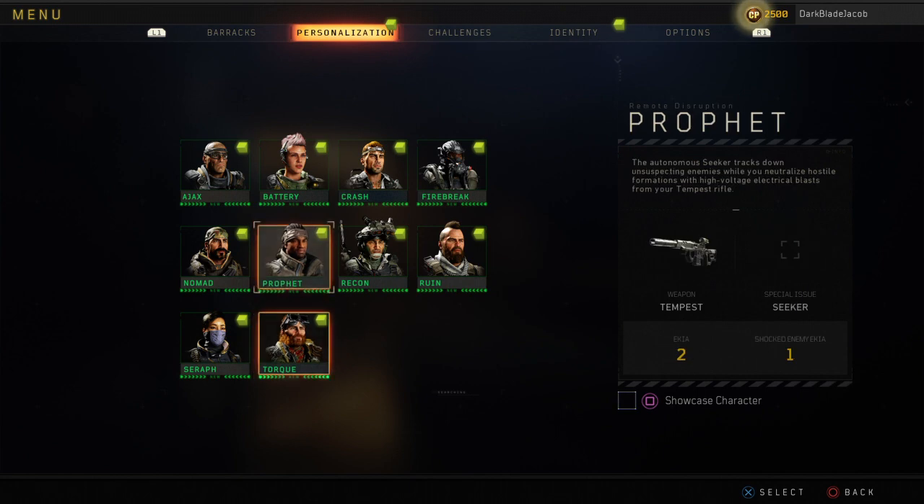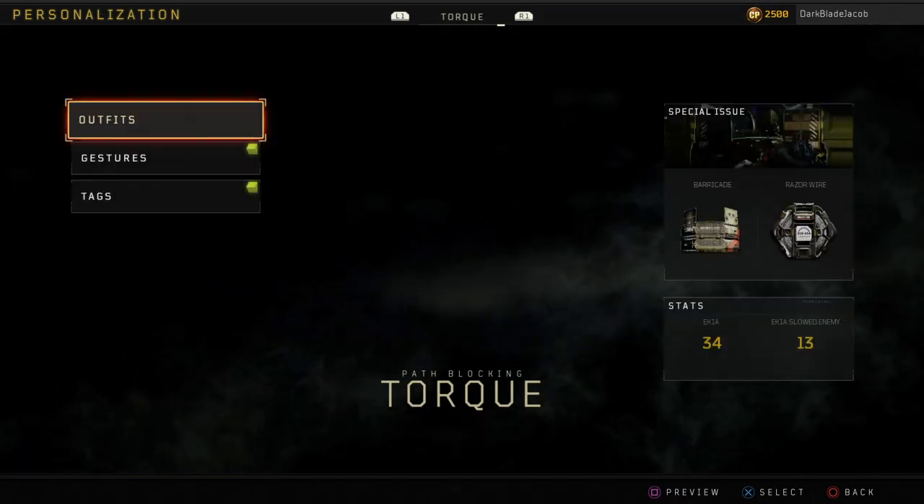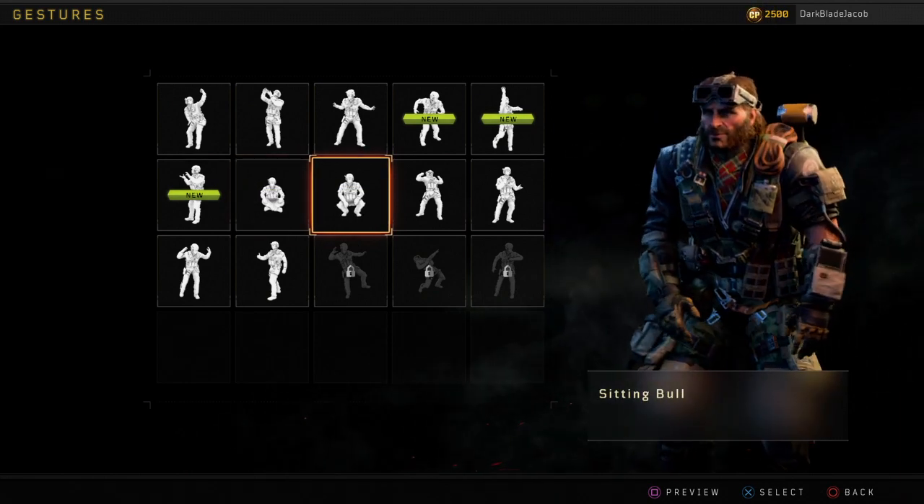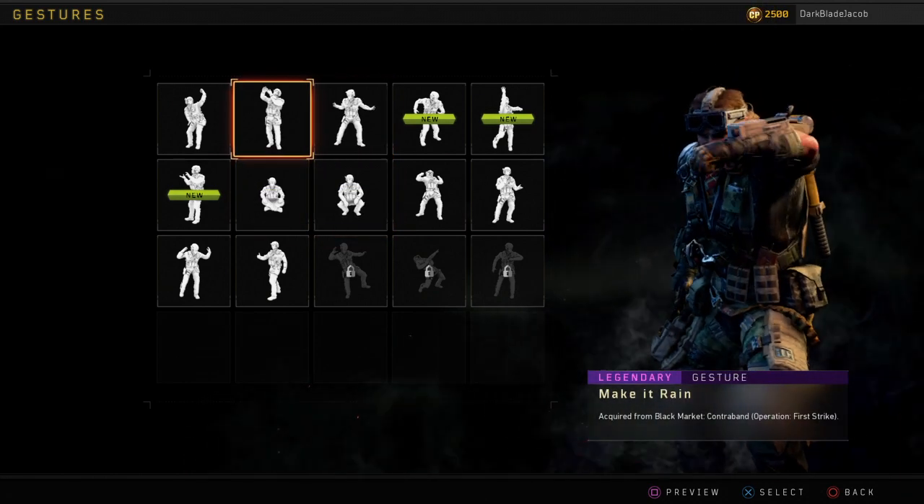If I choose my favorite character and look at my gestures — I have a bunch of gestures here. I'm going to sit down. I do have it — I probably do have it.